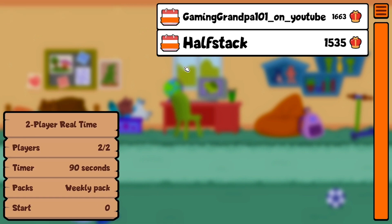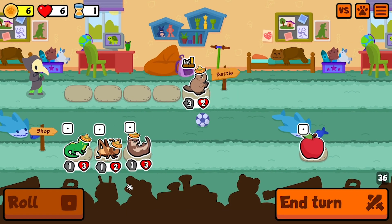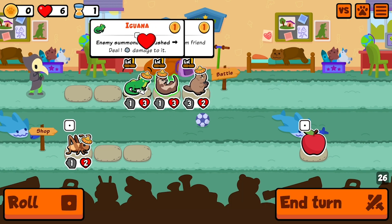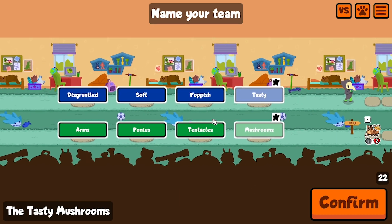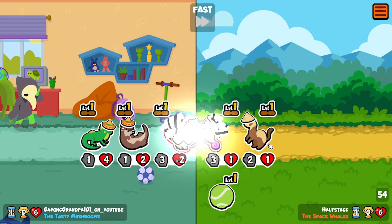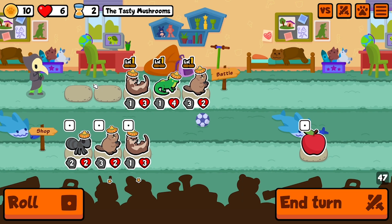Alright, we're right into it against Halfstack. I'm definitely going new. Roll 1 — I like Iguana here. The HP buff kind of sucks, but I'll do it. Go on the Iguana, that's really good. Our team comp right now seems a little weak, but we have a plan. The plan is: please find a seahorse. Not losing level 1 is really big, because now I can afford to lose on turn 2.